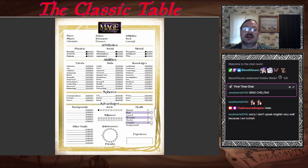The Technocratic Union has its own groups too. Iteration X: perfectors of the human machine — Forces, Matter, or Time. The New World Order: custodians of social order and global stability — Mind or Correspondence/Data. Progenitors: innovators dedicated to the potential of organic life — Life or Prime. The Syndicate: masters of finance, status, power, and wealth — Entropy, Mind, or Primal Unity. And Void Engineers: explorers and protectors of extra-dimensional space — Dimensional Science, Correspondence, or Forces.